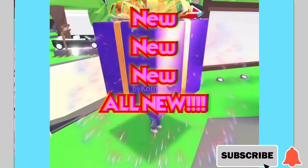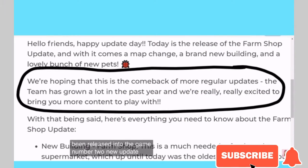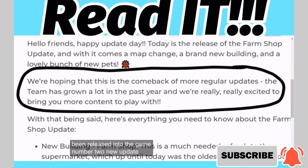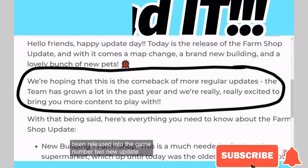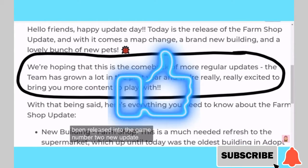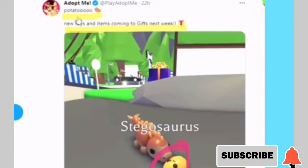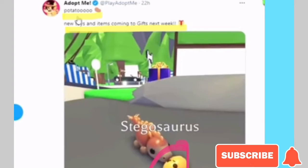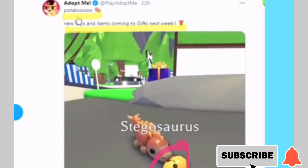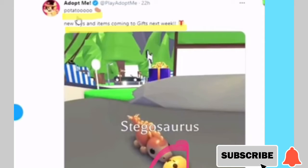We have two updates and one is coming Thursday. Today is the release of the farm shop update — they're hoping this is the comeback of more regular updates. The team has grown a lot in the past year and they're excited to do more content. The Aussie eggs and fossil eggs have been in way too long. We are ready for ocean eggs, potato new toys, and new gift items next week.